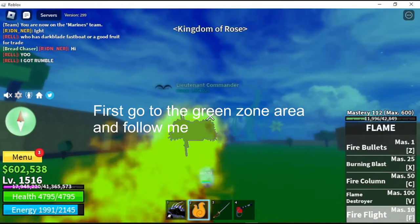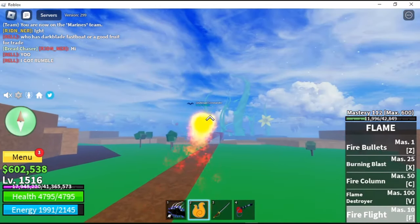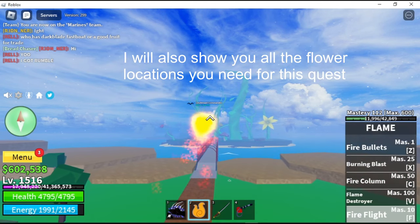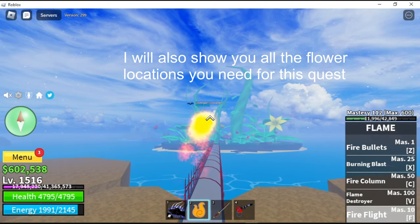First go to the green zone area and follow me. The Race V2 quest is the same for every race, by the way. I will also show you all the flower locations you will need for this quest.